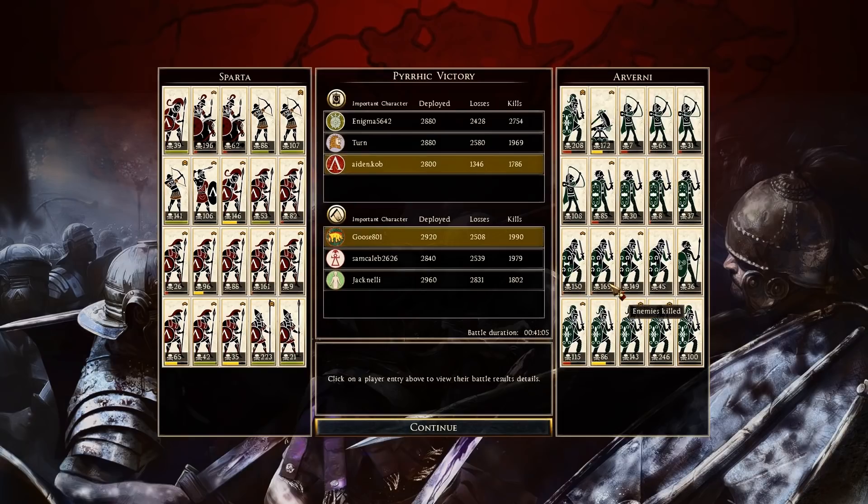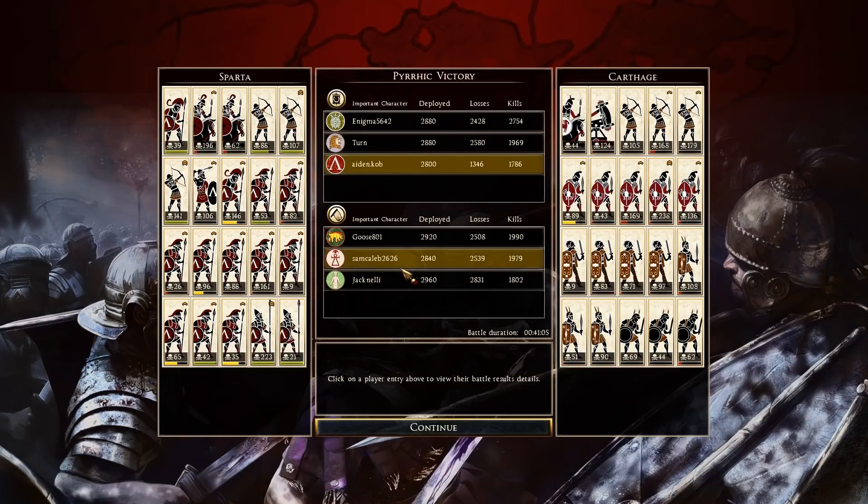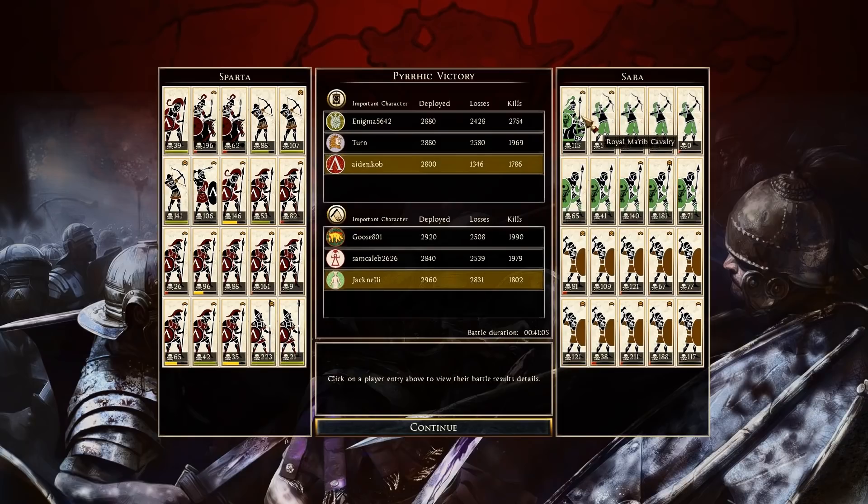Carthage — Sam Caleb 2626 — 1,979 kills. General 44 kills. Ballista 124 — good job. Ranged units: 105, 168, 179 — very nicely done with his Cretan Archers. Libyan Infantry: 169, 238, 136 — three out of five doing very well. Gallic Warriors one unit at 97. Italians: 108 and 90. Sam Knights 69. And then Jack Nelly with Saba — 115 kills on the General, who just kind of charged into the front line. I'm guessing Saba left the game. His archers got obliterated. Marib Royal Guard: 140 and 181 — two out of five doing pretty good. He brought 10 units of Mascot Marauders: 109, 121, 121, 211, 188, 117 — overall the Mascot Marauders did pretty well.